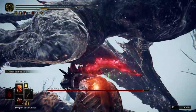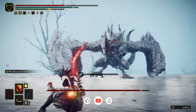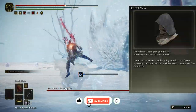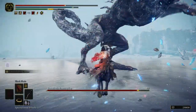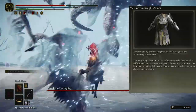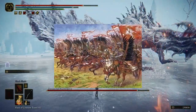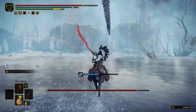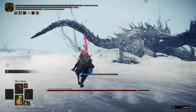Now for the armor — don't forget to subscribe and like! My helmet is the Skeleton Mask for great style and good defense. My chest piece is the Mausoleum Knight Armor, which is historically based on the Polish Winged Hussar armor. I use it for good defense and style.